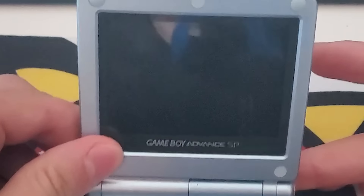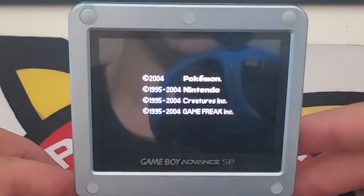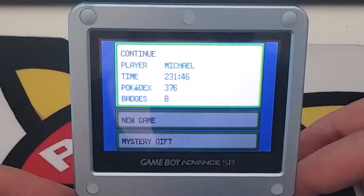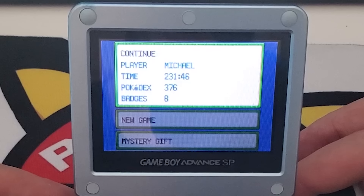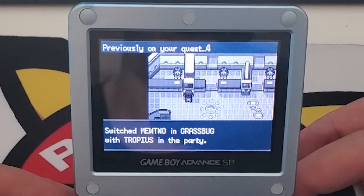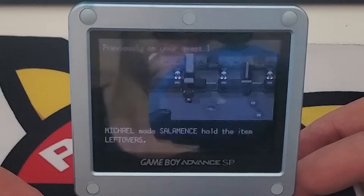Pokémon Leaf Green Version — let's jump right into it. You can see the stats right there: 231 hours and 46 minutes. I played this game a lot, and I had an almost complete Pokédex — 376 Pokémon. Back in Generation 3 there were 386, so I'm curious to see what I missed. And the memory feature showed what I did last: moving around the Raikou, Mewtwo, used a Rare Candy and a Sharpedo, made my Salamence hold Leftovers, and saved at One Island.